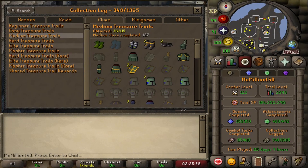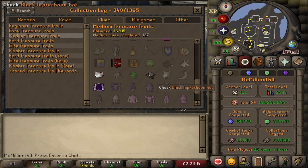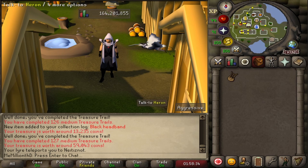Here's a look at the collection log after opening all the caskets for the medium tier - 36 out of 115 uniques. Of course the most sought after one, ranger boots - achieved! And yeah, there's all the other stuff that I'll probably never use and just sell. Anyway, that's gonna wrap up today's episode - 100 medium caskets, well technically 103, but 100 just sounds cleaner. Got those sick ranger boots and some other goodies. Tune in next time for some more fun, and thanks for watching - bye YouTube!